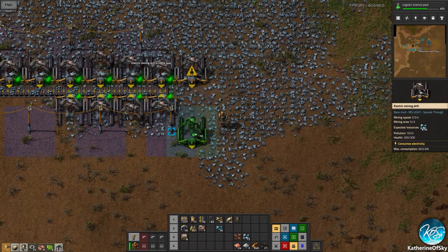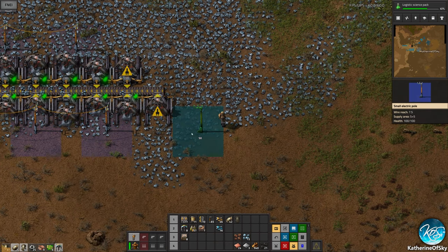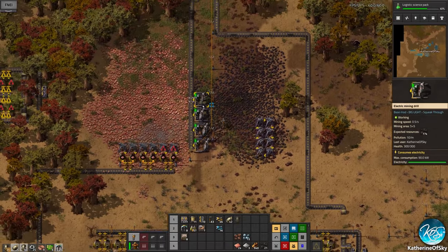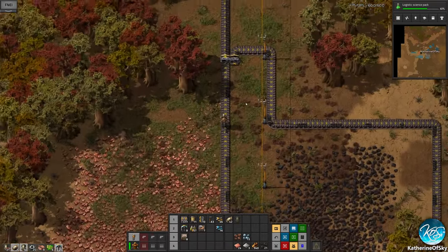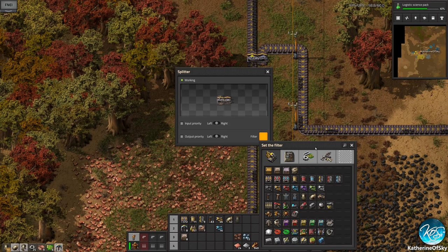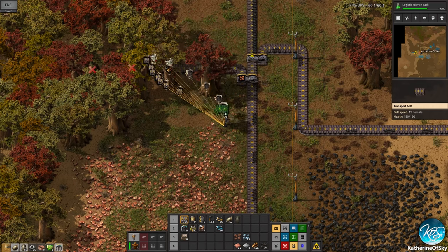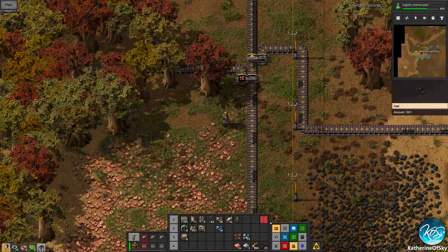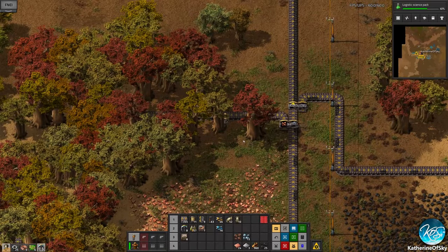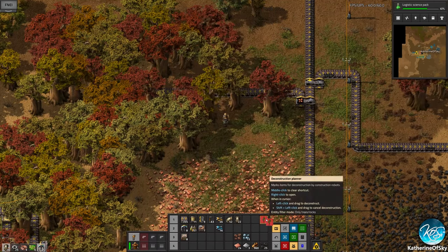Let's build a couple more — I do want to save some for copper right now. We definitely need more miners to keep up with our demand of just the simple amounts of buildings we have. Copper is going to go this way. I'm going to make a filtered deconstruction planner.